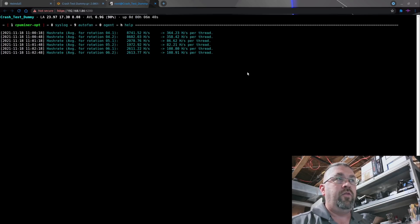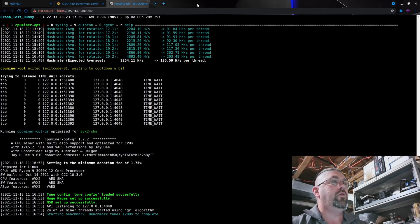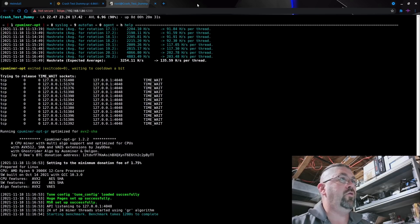We have our 3.6 GHz numbers: 3254.11 hashes per second, with an average of 135.59 hashes per second per thread. Give me a few minutes — I'm going to fill in my cheat sheet and retune it for 3.7 GHz.